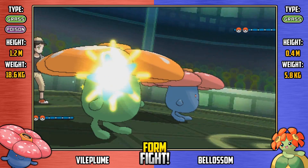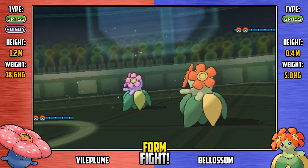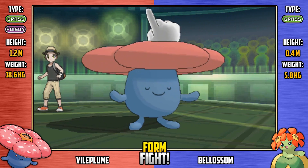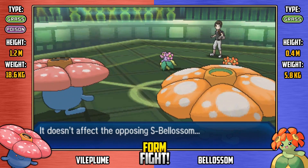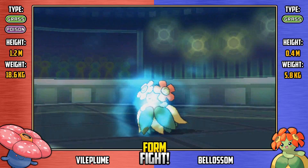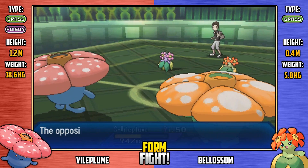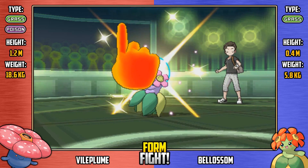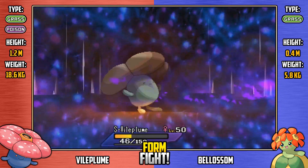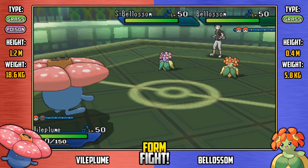Here we go, ladies and gentlemen — it's Vileplume versus Belossum, the battle of the branched evolutions of Gloom! All these Pokemon are speed tied, so that's something to take into account. Attract does not affect the Shiny Belossum there. Regular Belossum goes for Sacred Fire right from the get-go — oh my goodness, Belossum is not messing about! It takes down more than half of Shiny Vileplume's HP and gets a burn on it. And Shiny Belossum follows up with a Psystrike — that's super effective as well! No mercy shown by the Belossum team, and Shiny Vileplume is gone.